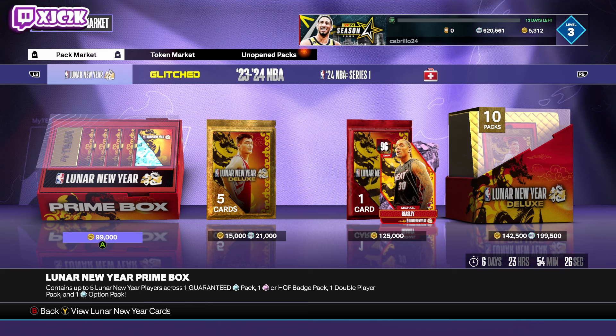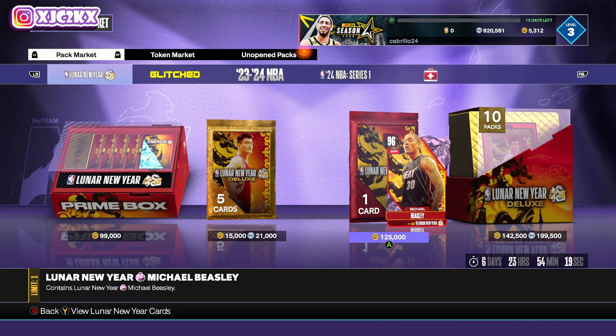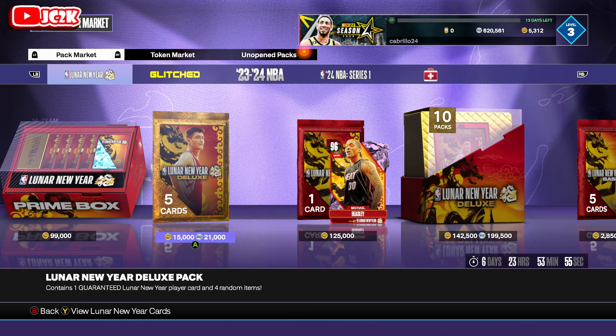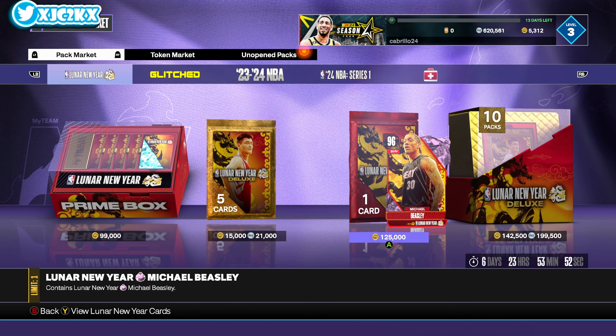I am fully aware that I said I would not be opening packs like 45 minutes ago. 2K did something I did not expect — they made this Lunar New Year pink diamond Michael Beasley buyable directly for 125,000 BC. Good job by 2K. I think this is the right move and it honestly kind of invalidates the entire complaint video I made this morning. That video now looks kind of bad, though the point still stands that a pack-only card would be a terrible thing — but at least he is guaranteed buyable.